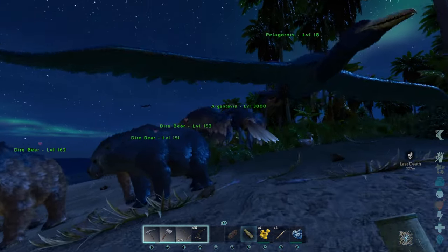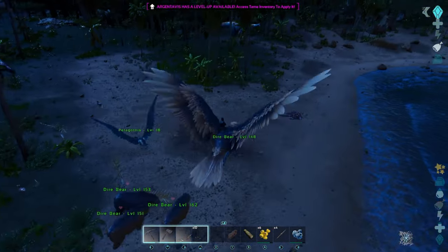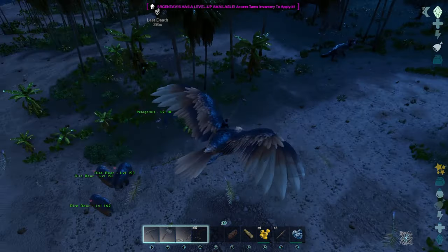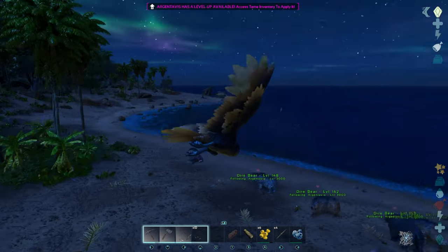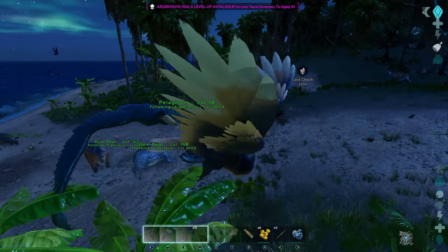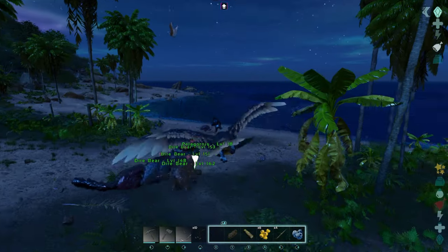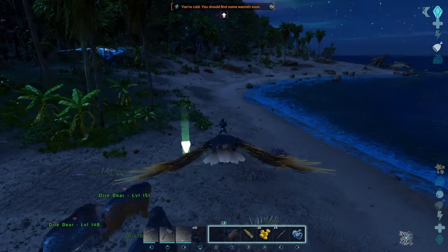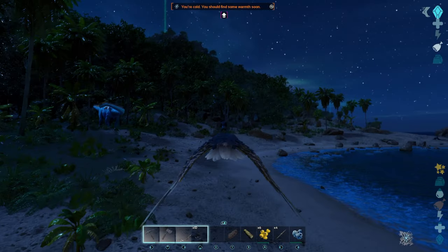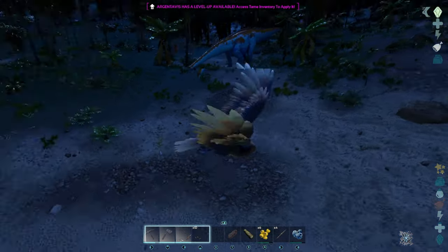I'll use the Argentavis here just to show you — you can also do this from your tame. So you can be on your tame running around with a posse of dinos following you, and if you want to just attack whistle, you just got to look at the target and attack whistle on it. You can do all this from your tame. If you want to move your tames around to a specific location while you're flying around, it's super easy — just hold left bumper and push down on D-pad. Really, really easy.